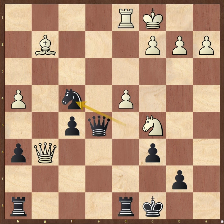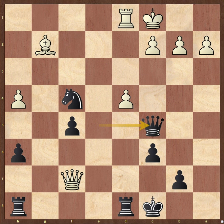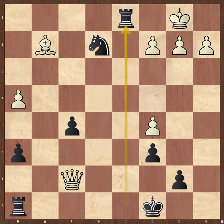If we go back to knight to f4, if white just saves the queen with queen to f7, then black just wins a piece with queen takes knight, because it's the same thing after d takes c, knight e2 check, king to b1, and rook takes rook mate.